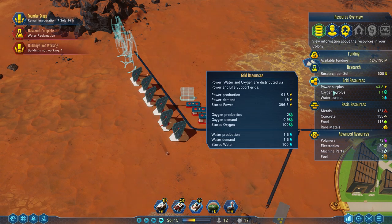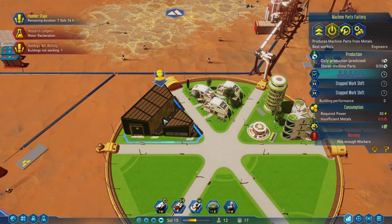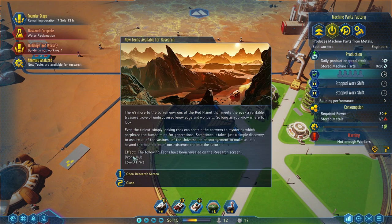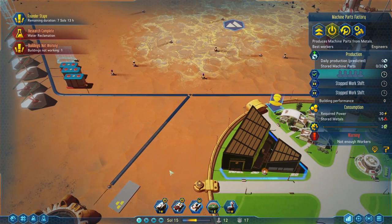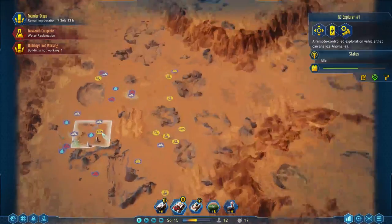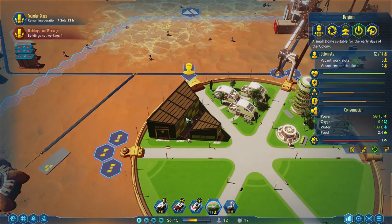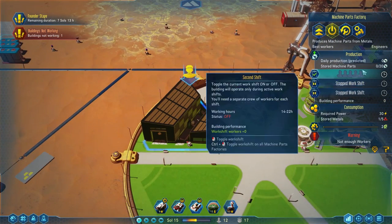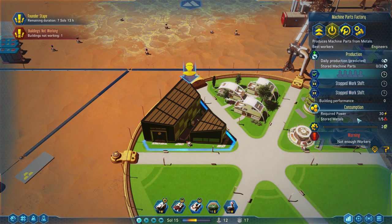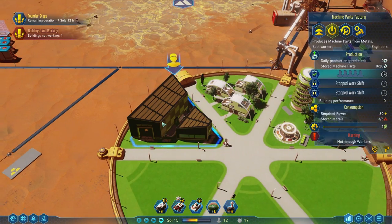You can see during the day we have a huge power surplus. At night we won't have quite as much, especially once this gets built. Anomaly analyzed — that's gonna reveal more technologies: drone hub, low-G drive. I'm gonna keep using our RC Explorer. So this machine factory, to function, it's gonna need workers and it's going to need metal. I don't think it runs at all while it doesn't have any workers.